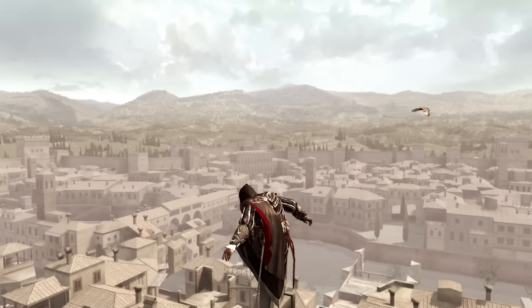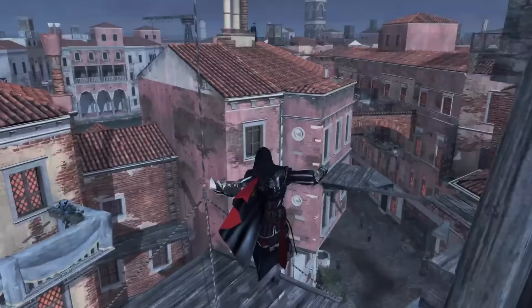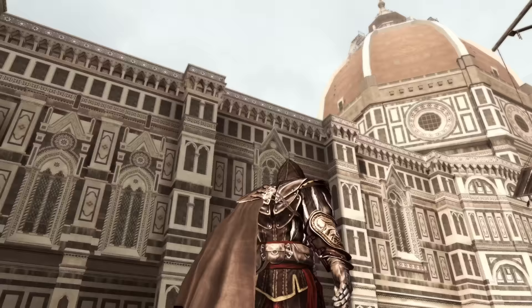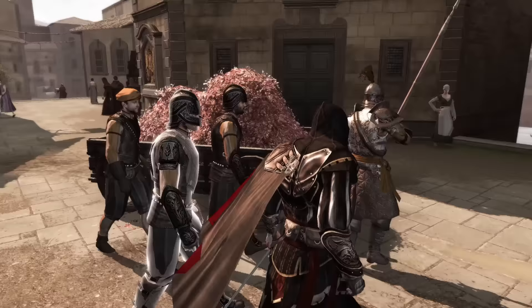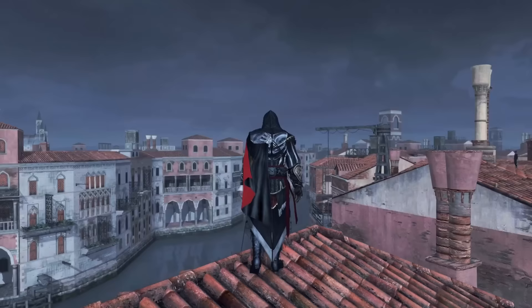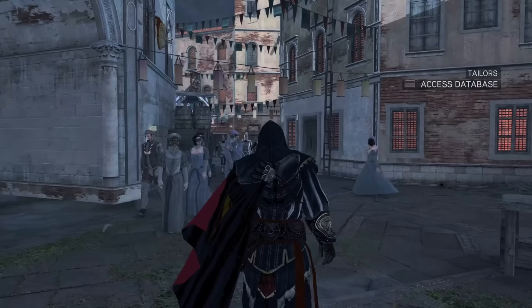Now we move on to the first Ezio game of the trilogy — Assassin's Creed 2. You would think that the first game in a trilogy would have the worst features, but that's not the case with the world of Assassin's Creed 2. Even though it's my favourite game in the entire series, I can confidently place the setting at 6th place. Unlike Brotherhood, this game has multiple cities and each city actually has a different feeling to it. The Renaissance marks a pretty important moment in history, making it the perfect setting for the franchise's big transformation. When it comes to Venice, its portrayal in the game truly captivates me — the detailed canals and slim pathways are created with remarkable precision.